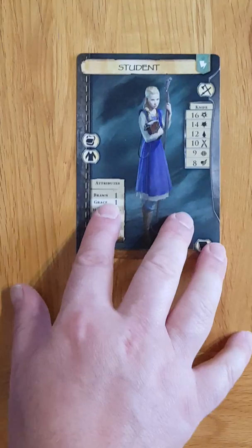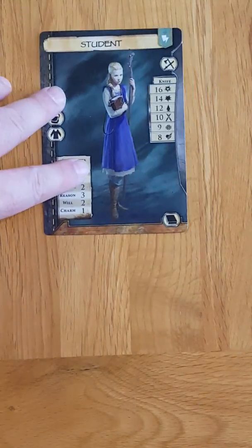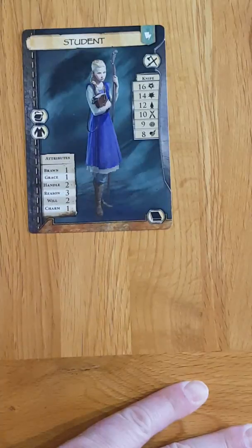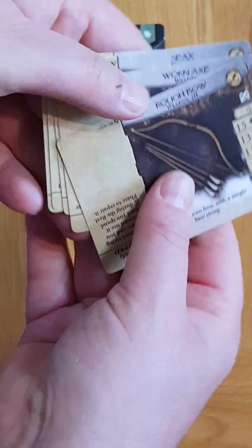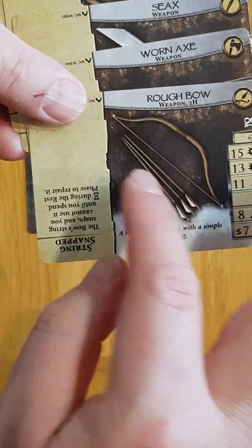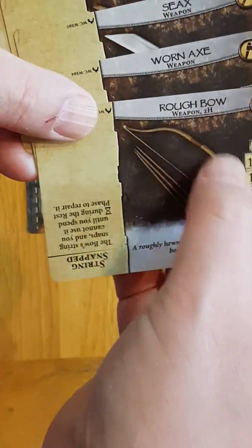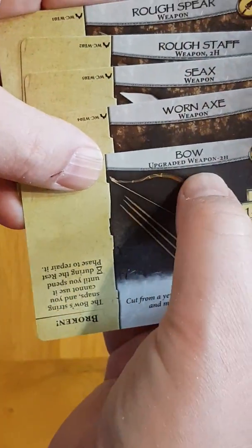The next thing we need to do is build in a weapon. She comes with the default weapon as a knife, but that's ambitious just to rely on that, even though we are doing grim and gritty and penniless here. Now let's have a look at our weapon cards. Note that each weapon card has a base side with a tarnished effect, and then you upgrade it to get a gun metal effect with 'upgraded' in the top.